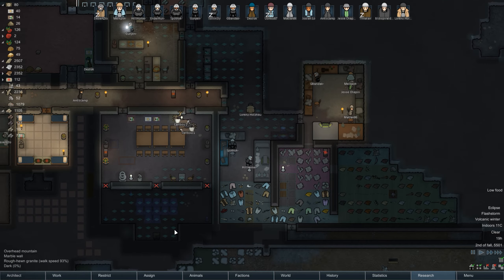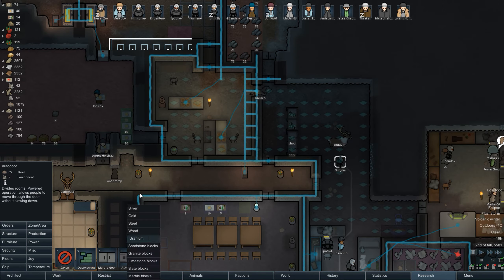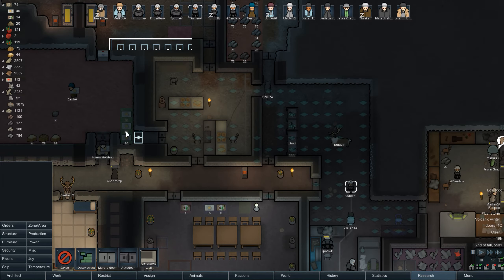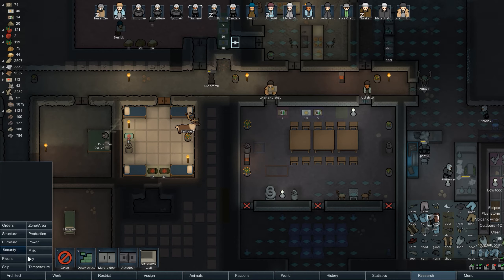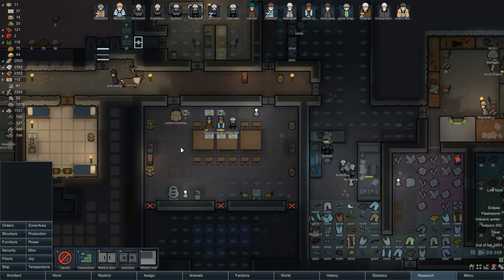I would like to start building our TV area down there, but I'm thinking there might be other things that are more important. We have to put in the second steel auto door over there - I really don't like people going through here. Actually, we're going to put a marble wall right in the middle, because I've got a perfectly good dining room over there - it's heated and everything.